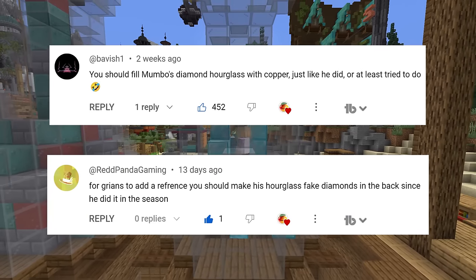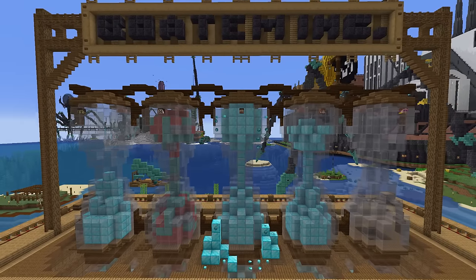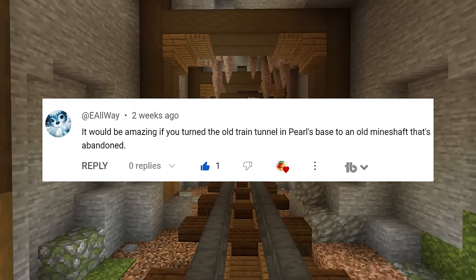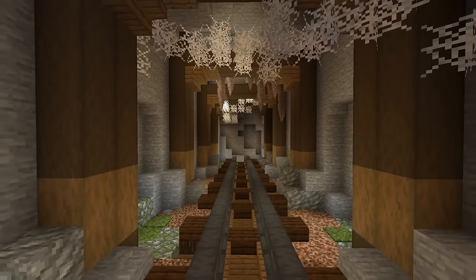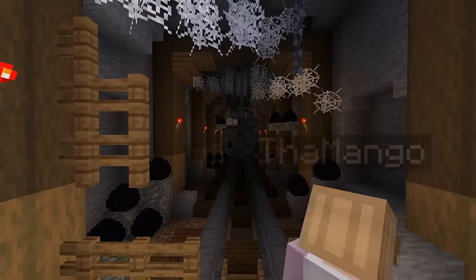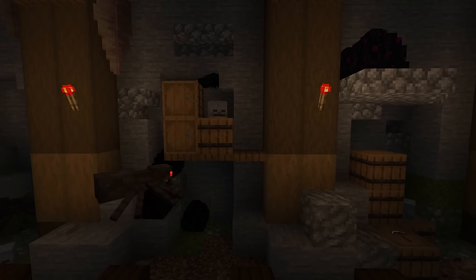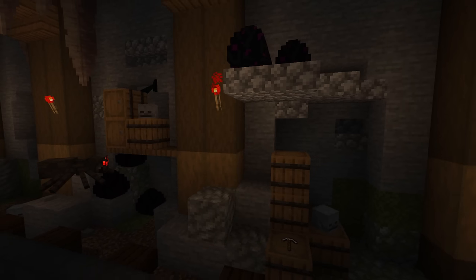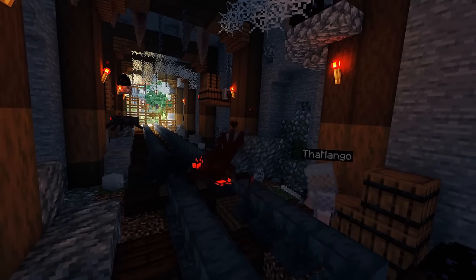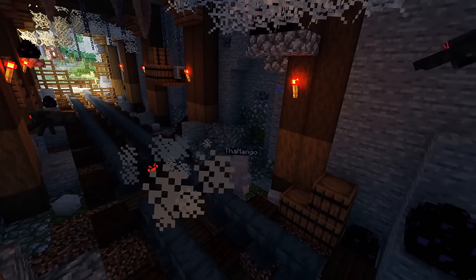I also had comments to adjust the diamond sand timers, filling Mumbo's with copper and hollowing out the back of Grian's to make them more accurate for the season. Another cool idea was to make the old train tunnel, which is no longer being used, look more abandoned. This was pretty quick to do — I just added in a bunch of cobwebs and dragon eggs, which looked kind of like big spider eggs. I also fenced the area off with a do not enter sign, before adding some deserted barrels and pickaxes along the walls. This is now a pretty dangerous place to visit. I would love to incorporate more comments, but Scar's megabase is going to take a while to build. Make sure to leave a comment with your ideas, as they might be incorporated next week.